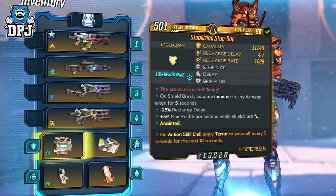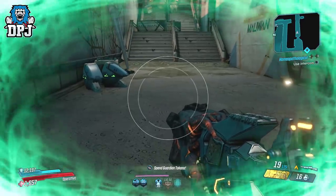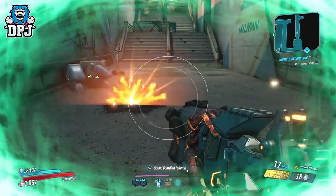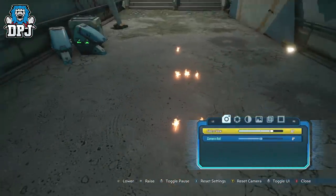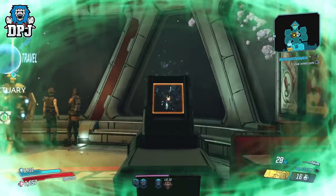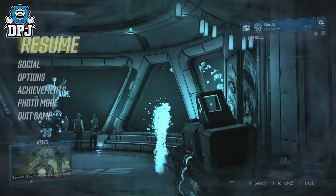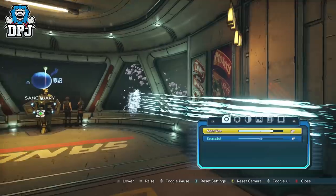The other day I posted a video on the Bloody Harvest exclusive legendaries and how each of these four legendaries have hidden perks. These hidden perks are triggered via you being under that terror effect. A terror effect x3 does some great things to these weapons and the shield. The Fearmonger shotgun — both the 4x and 8x versions — gains 4 additional projectiles at no extra cost to your ammo. The Stalker sniper rifle on 3 stacks of terror gains triple its initial burst of 3 shots, so it goes from 3 shots to 9 shots at no extra cost to your ammo.